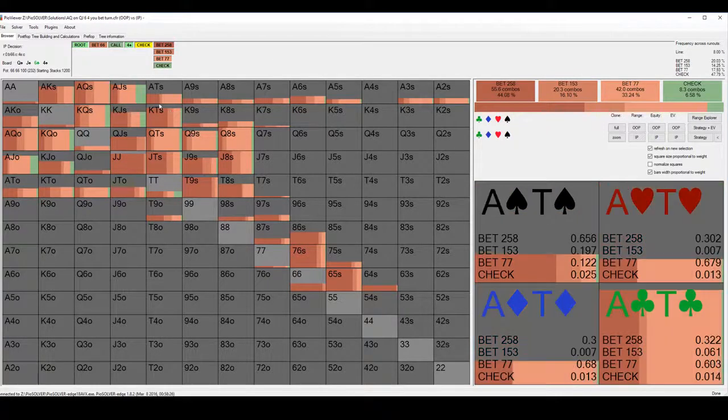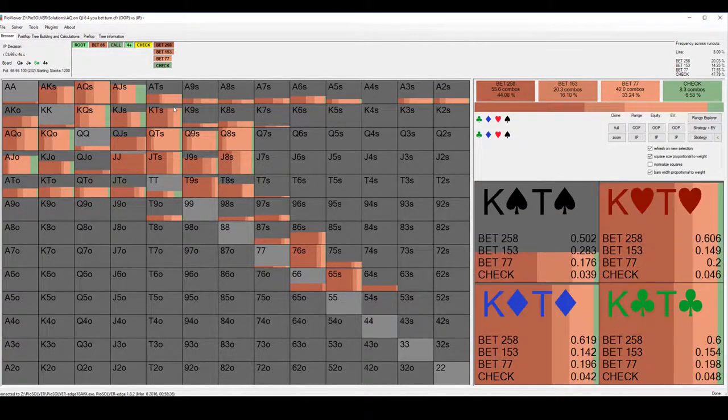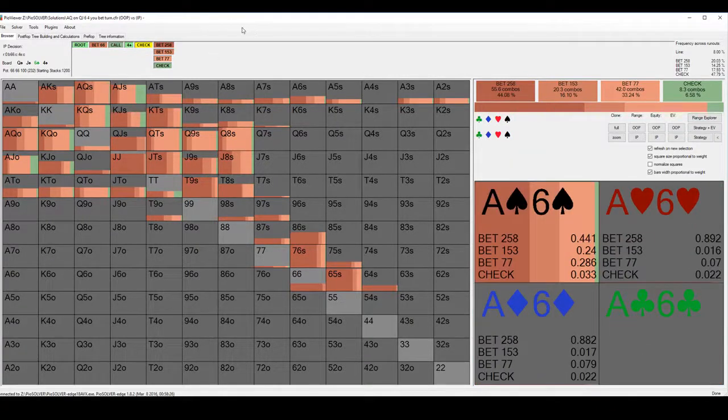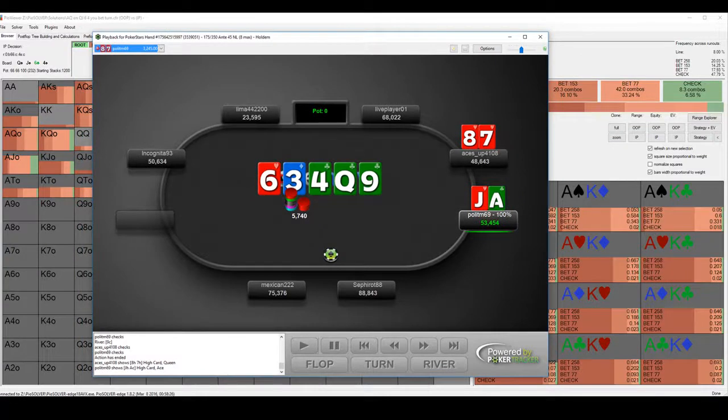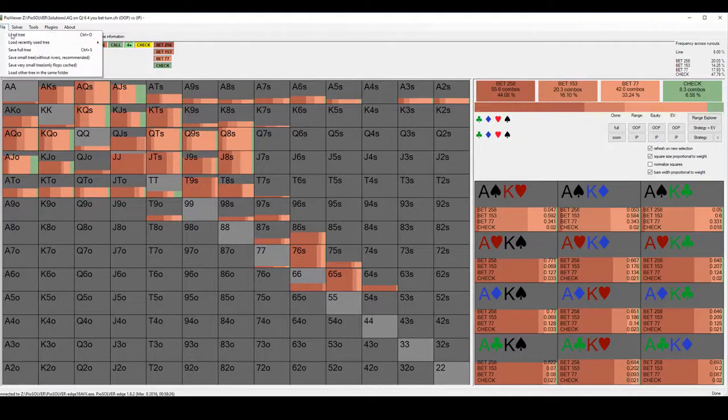Yeah, that is interesting - I guess it makes sense though. Because if the opponent's checking range on the turn is really that weak, they can pretty confidently bet small and try and get some of those hands that are drawing pretty thin to continue, and fold out a lot of those junky hands anyway, since they have less traps and just more weak stuff. I'll leave it on that note because I've been going for over 40 minutes now - around 40 minutes. It's been pretty intense.